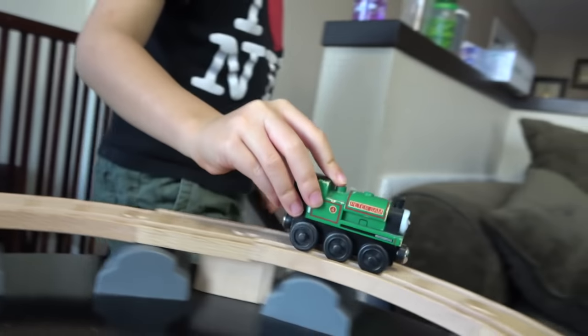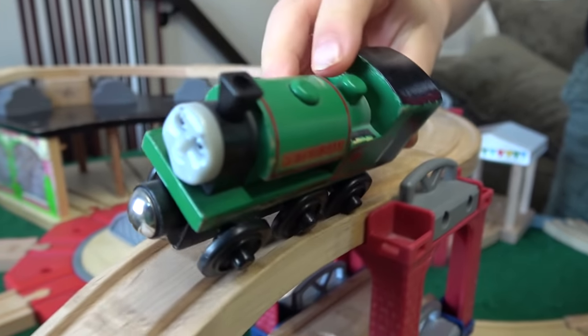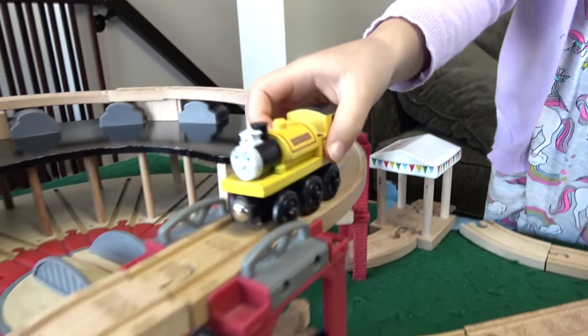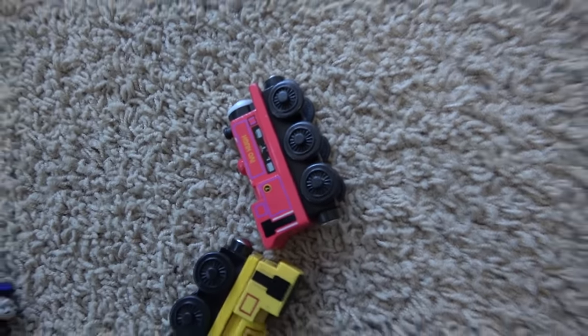Peter Sam has a square funnel. Hardly can stay on track. Looking good, Peter Sam. Let's try him again. Peter Sam, last place. Proteus — leave a light on for Proteus, folks. There, he didn't have his light on before. Proteus still beat Peter Sam though. I vote you. Just let it go down gentle.